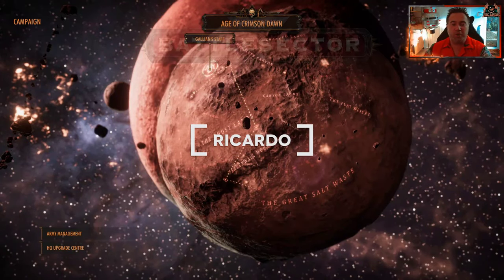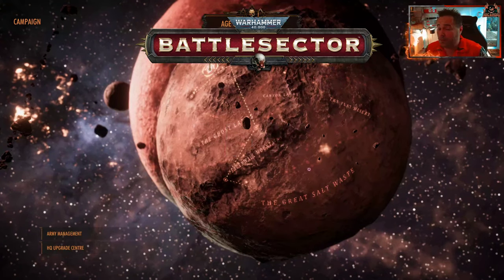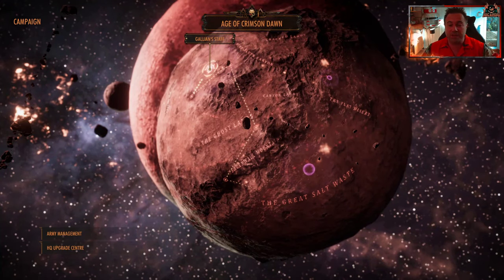Hello, it's Riccardo, and welcome back to Warhammer 40,000 Battle Sector. Thanks very much once again to Slitherine and Black Lab Games for the advanced release copy of this fantastic Warhammer game. This is the Age of Crimson Dawn campaign, mission number nine, entitled Galleon Staff.